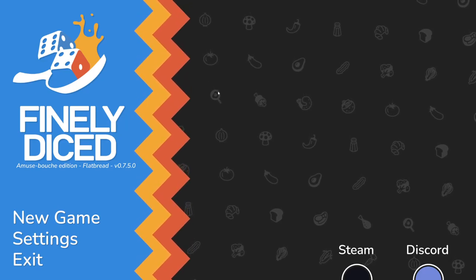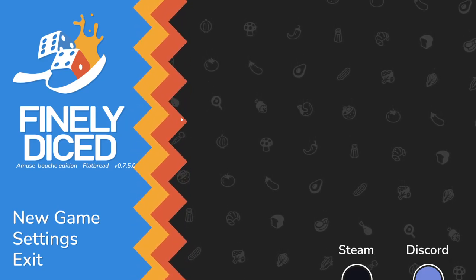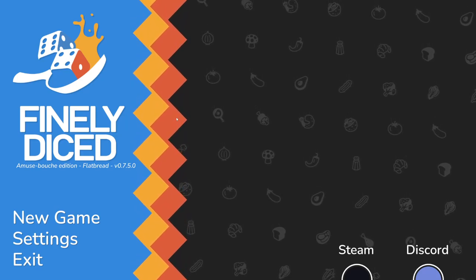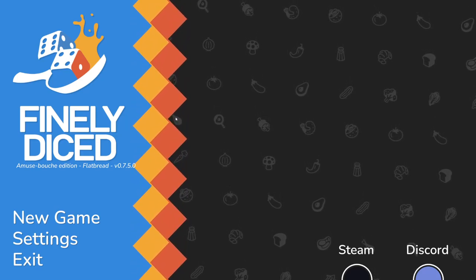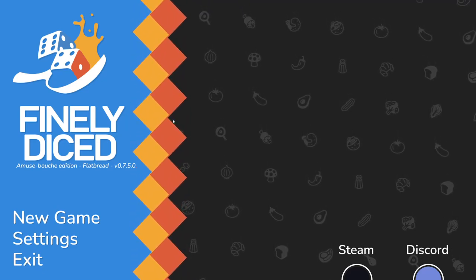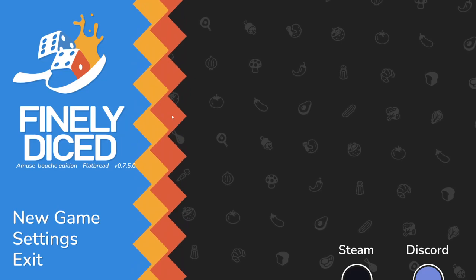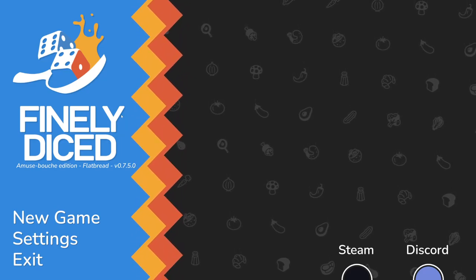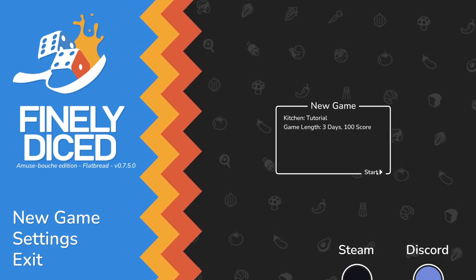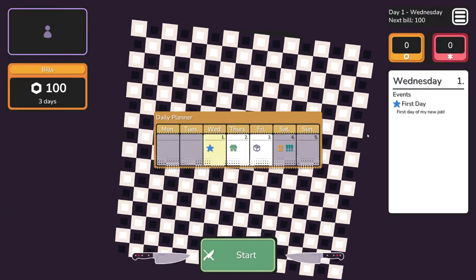G'day, Fainless Ailey here, back again with another new roguelite - roguelike. This one's called Finally Diced. It's out in a demo with the full release slated for quarter one 2024, and it's described as a 'chef-core roguelite dice builder.' I'm not quite sure what to expect from this one, but it looked interesting, so I'm just going to jump in and see what this is all about.